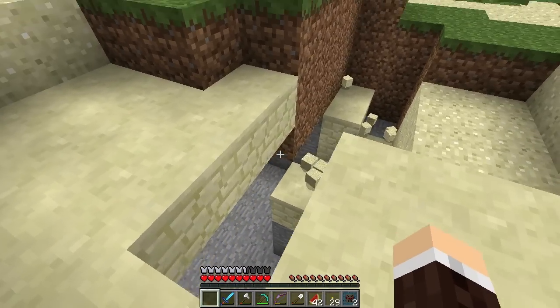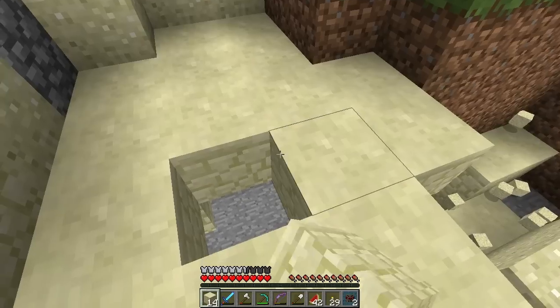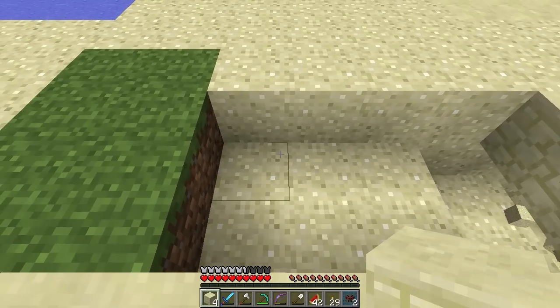Now we're just gonna replace this whole spot. Damn it, I ran out of sandstone. We could just make this all into sandstone now. Now everything got screwed up. And one goes there. So now we have 16 more sandstone from a stack of sand. Sandstone is actually quite expensive - a little too expensive in my opinion.